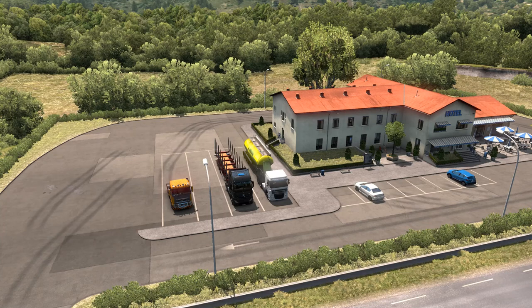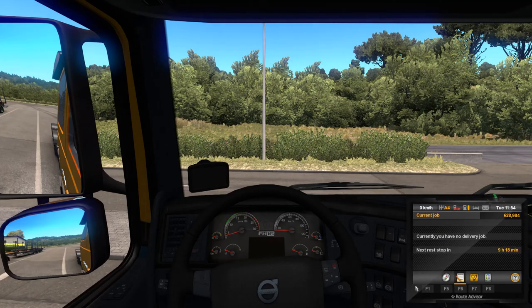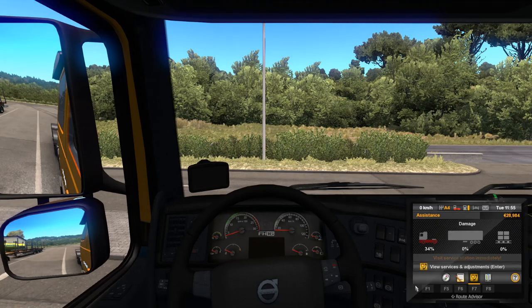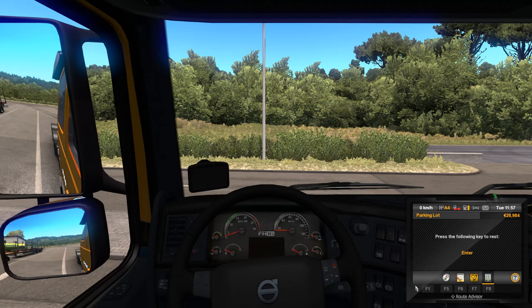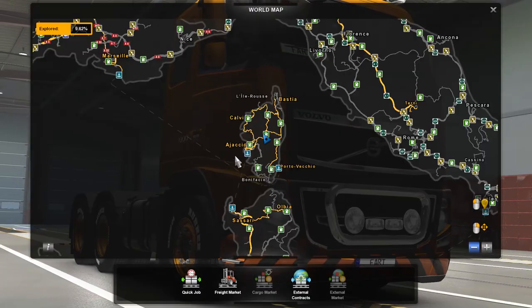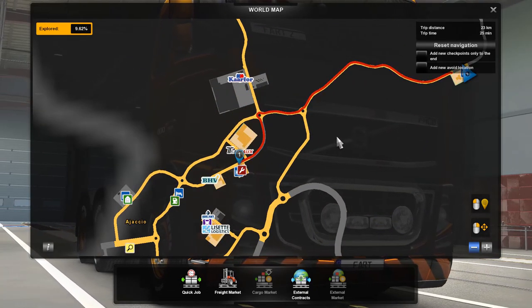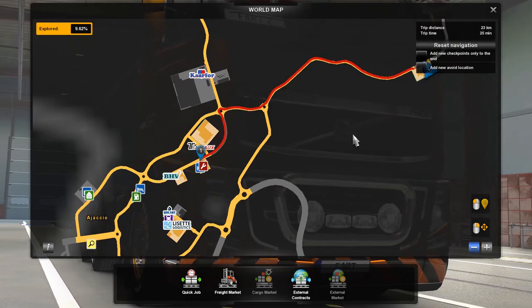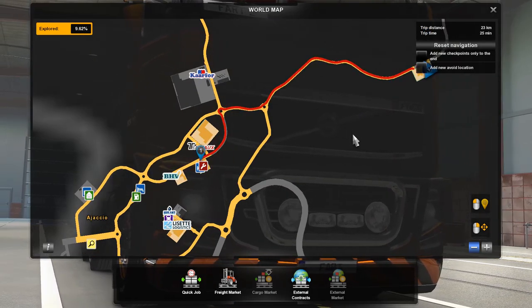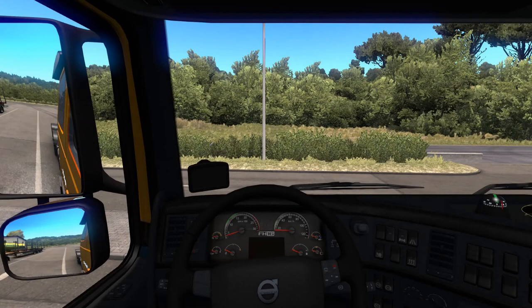We're going to jump right back into the cockpit, into the driver's seat here. And I will show you that we have 34% damage to our truck after I dropped it from a considerable height. So what we're going to do first is we're going to need to take a quick gander at the world map. Let's go ahead and find the service station right here. We're going to head right into town and get service because I've already had problems trying to start the engine.